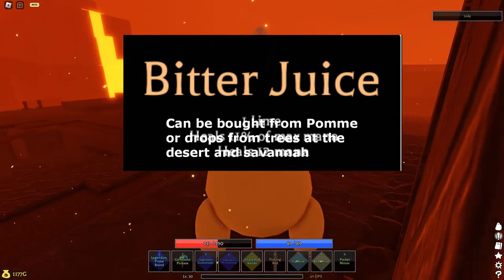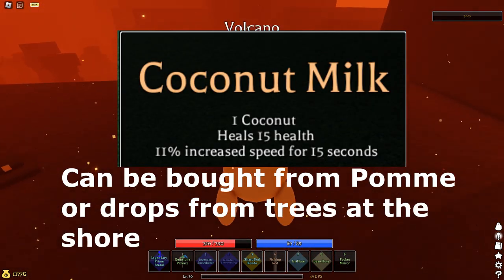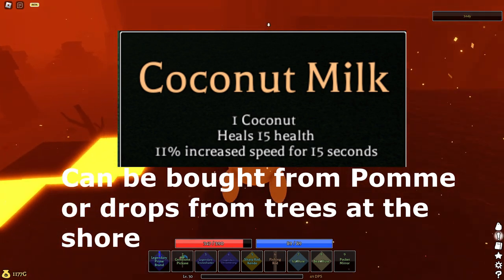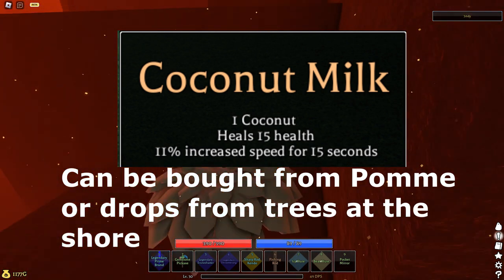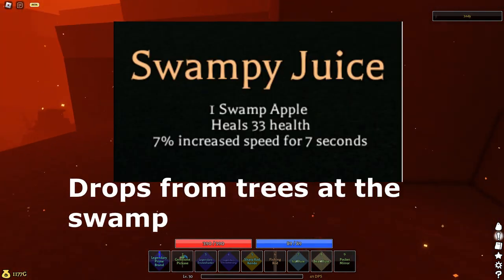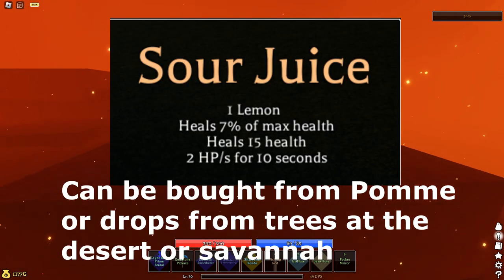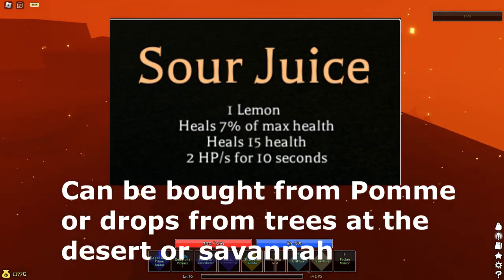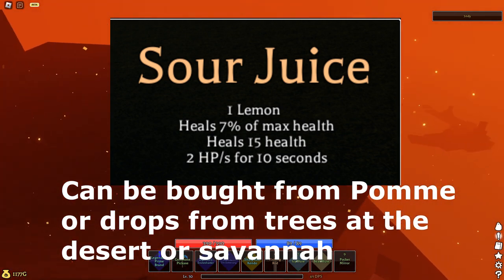Coconut heals 15 health and gives 11% increased speed for 15 seconds, and can be bought from Palm or found in trees by the shore. Swamp apple heals 33 health and 7% increased speed for 7 seconds, dropped from trees in the swamp. Lemon heals 7% of max health, 15 health, and 2 health per second for 10 seconds — can be bought from Palm or dropped from trees in the desert or savannah.